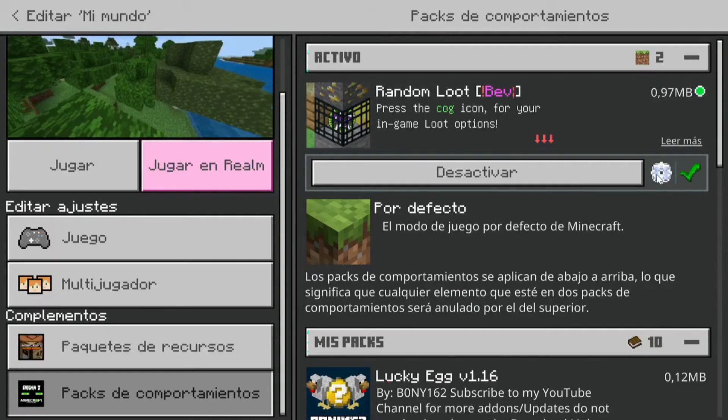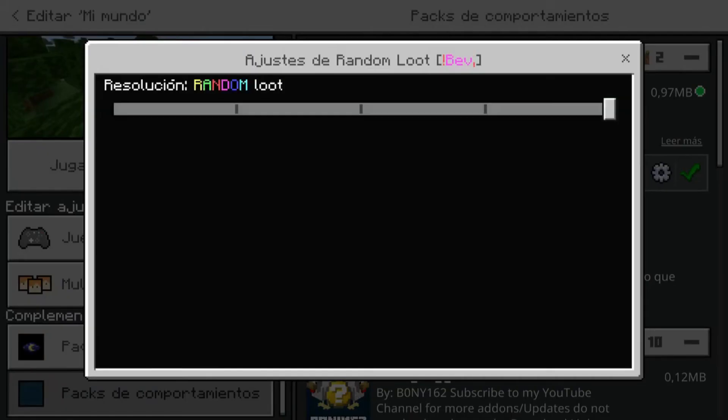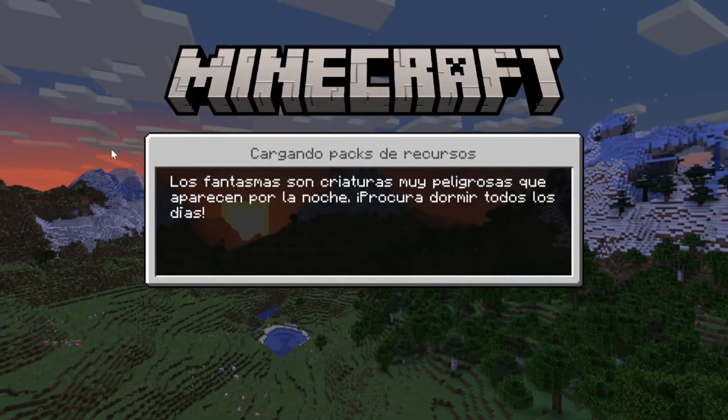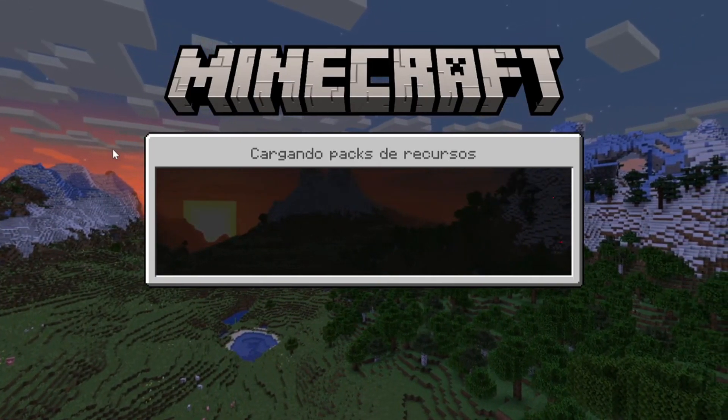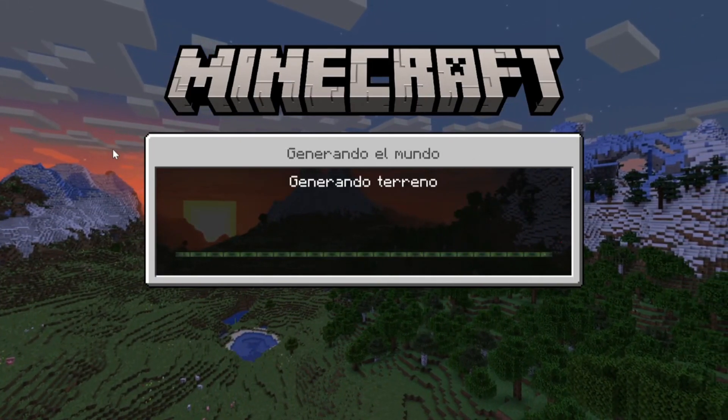The available configurations are: Random Loot, Loot 4, Loot 3, and Loot 2. We open the configurations through this gear icon. We're going to select Random Loot, hit play, and there we go — we would already have the loot entirely random without having to touch any world configuration or anything.